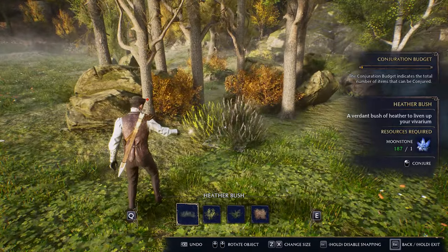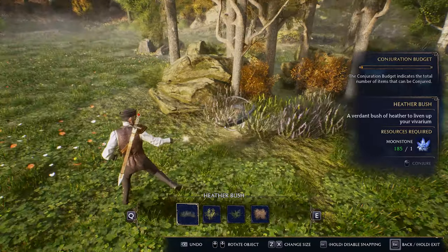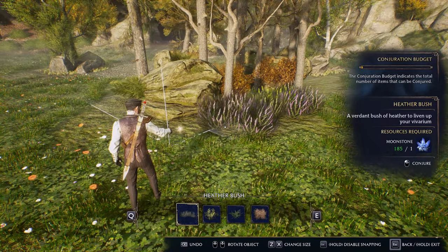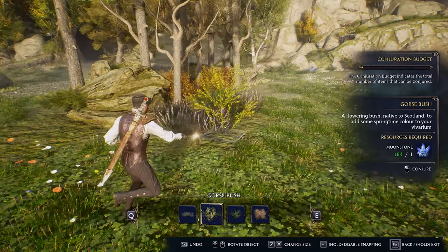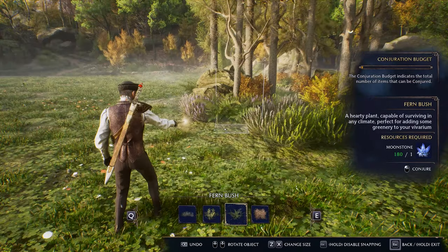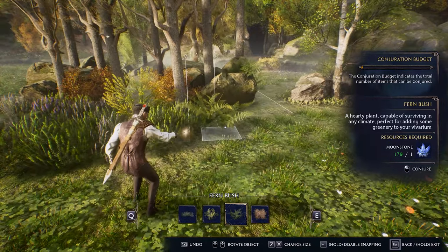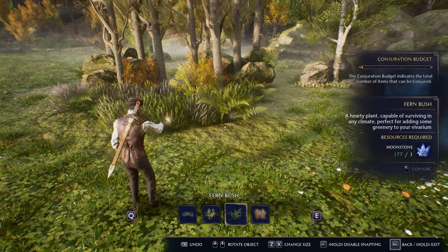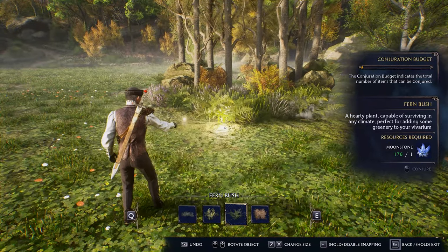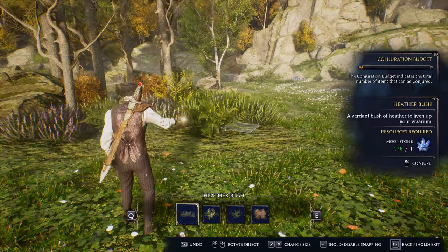Moving on to bushes — these are one of the things you actually can overlap in the game if you are on console. You can see that these bushes are kind of overlapping themselves. I'm just going to place these around here because I feel like adding bushes around the trees makes it look a little bit more natural. One thing to keep in mind is if you're just mindful of where you're placing your bushes, you can kind of create this overlapping effect. I added these ferns on the side too.